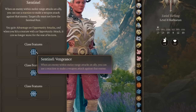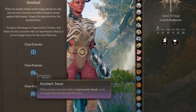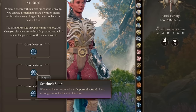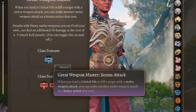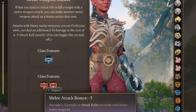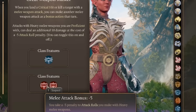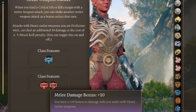This is really great for putting this character up in the front lines to defend your entire back line so that melee characters can't even reach you or anyone behind you. If you add in Great Weapon Master — which reads: when you land a critical hit or kill a target with a melee weapon attack, you can make another melee weapon attack as a bonus action that turn — attacks with heavy melee weapons deal 10 additional damage at the cost of a minus five attack roll penalty.